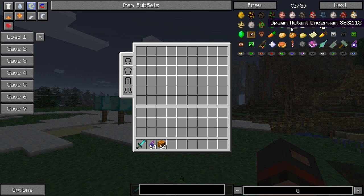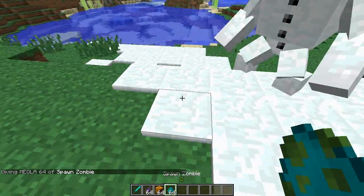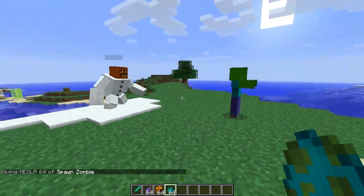So let's grab ourselves — oh, what is that? A Mutant Enderman! We're going to check that out at the end of this video. I had no idea, but let's have a quick look around. Let's grab our Zombie down here and see what happens.